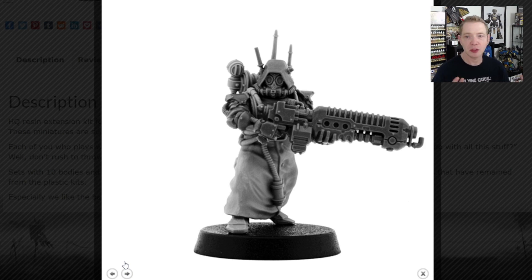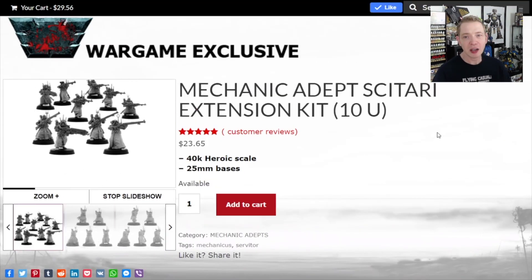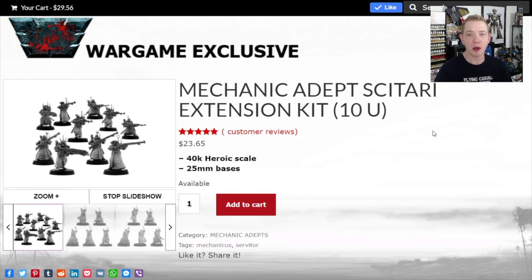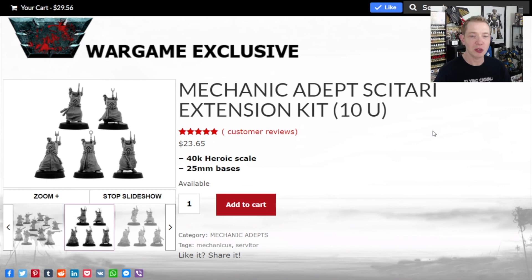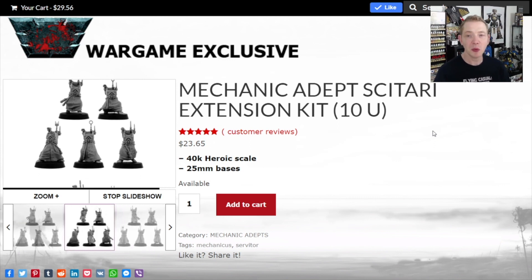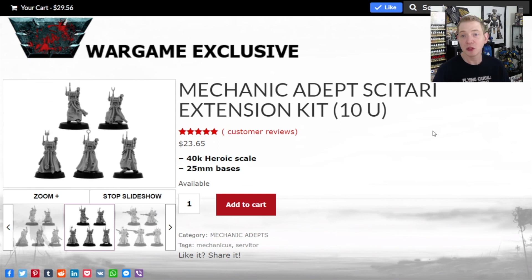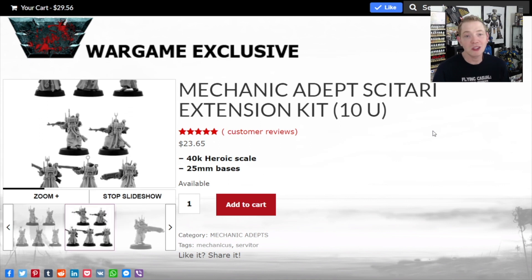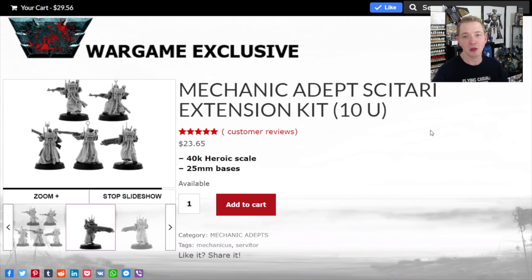The kits are $30 for the upgrade. The full GW kit is $42, slowly creeping up from Games Workshop. Actually the upgrade is less than $30 because shipping is about $7. So out the gate, roughly $60 gets you two full squads of 20 miniatures — I think that's pretty good value.